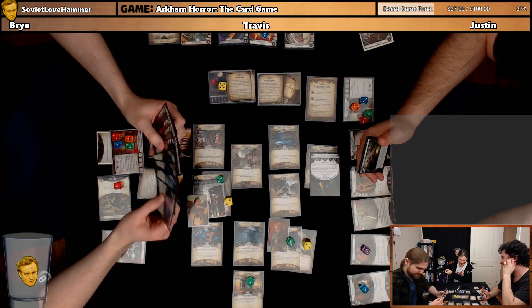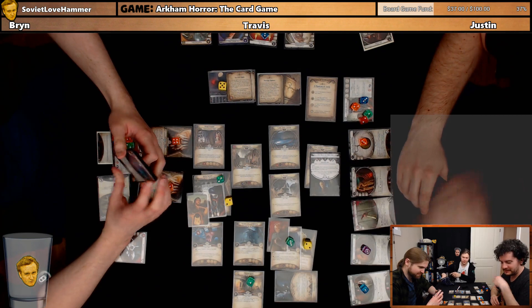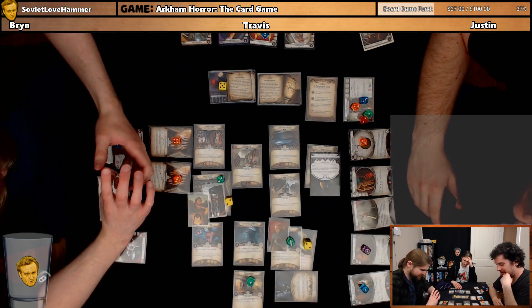I will try to evade the Organist — six to three this time. Six to four with my bonus. Nailed it. Get out of there, Travis. I'll go down to that bottom part where Brynn left a clue.